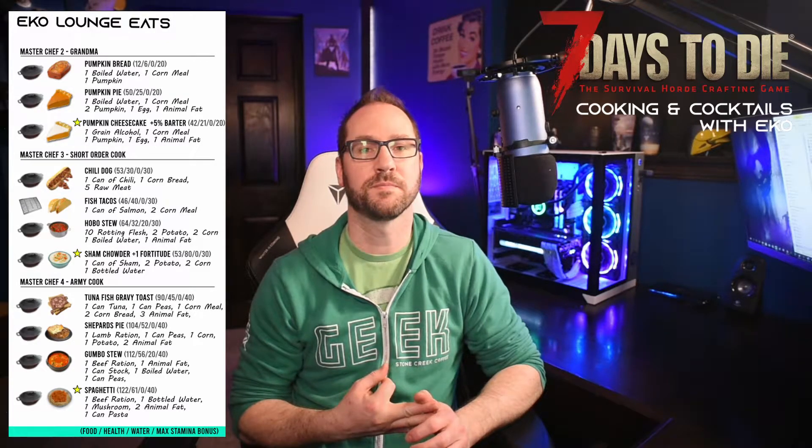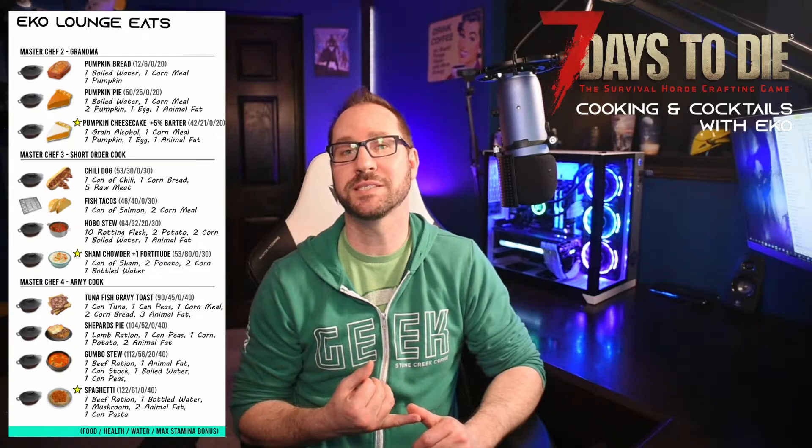Master Chef level three — Short Order Cook — gives you the chili dog, fish tacos, and hobo stew, all of which are really, really nice. The fish tacos are actually great because they don't take much to make, just some cornmeal and a can of salmon. Sham chowder is really nice because it gives you extra fortitude, and you tend to find a ton of Sham all over the place. The other ingredients are all reproducible through your farm — potatoes and corn — making it a really easy one to use.